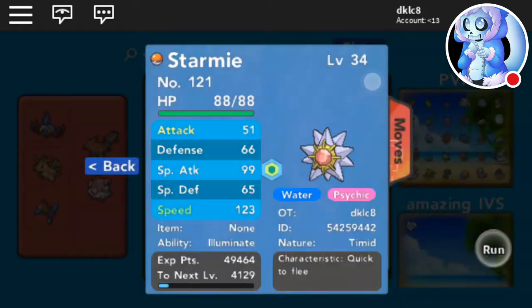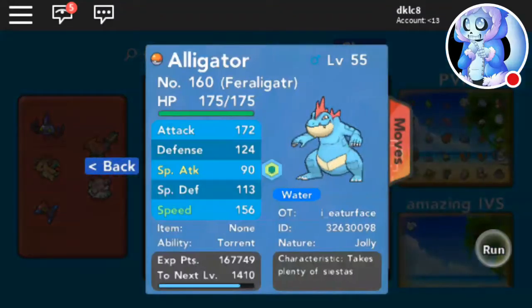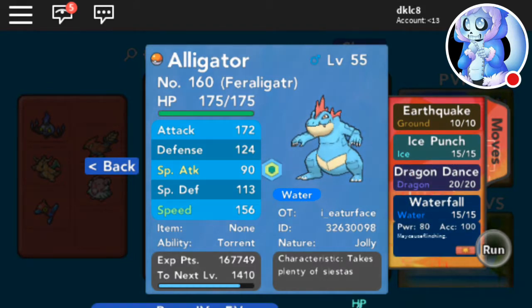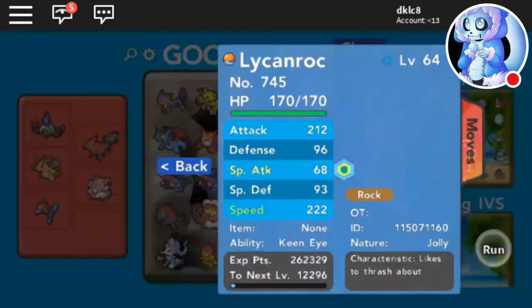garbage IVs — with Psyshock, Scald, Ice Beam, and Thunderbolt. Then we got Krookodile with Earthquake, Ice Punch,